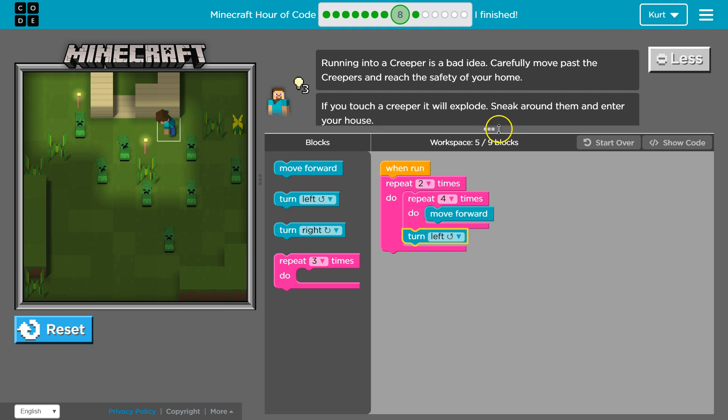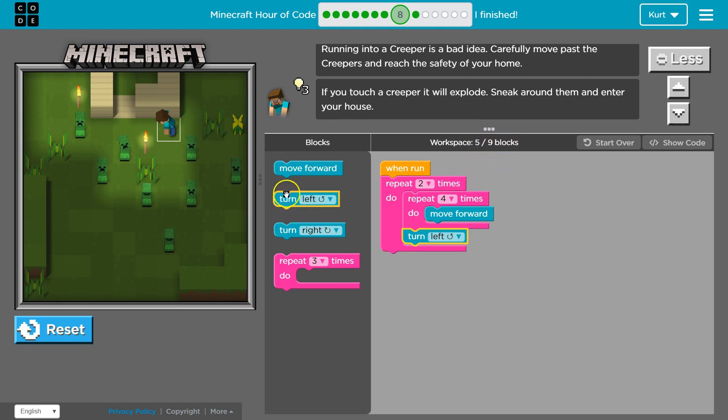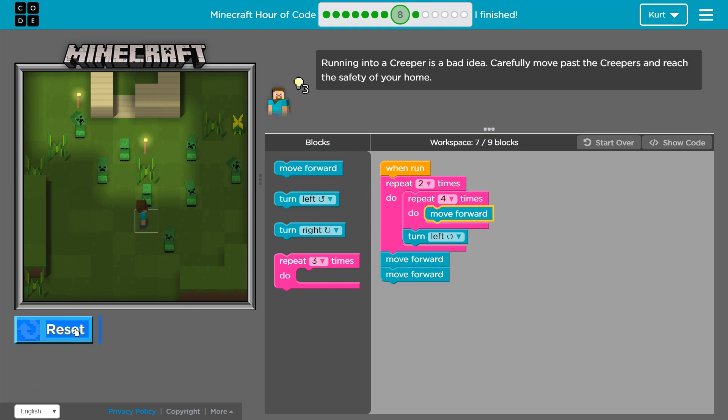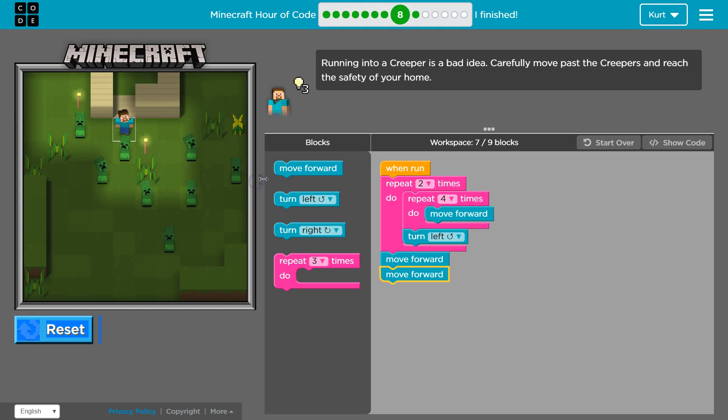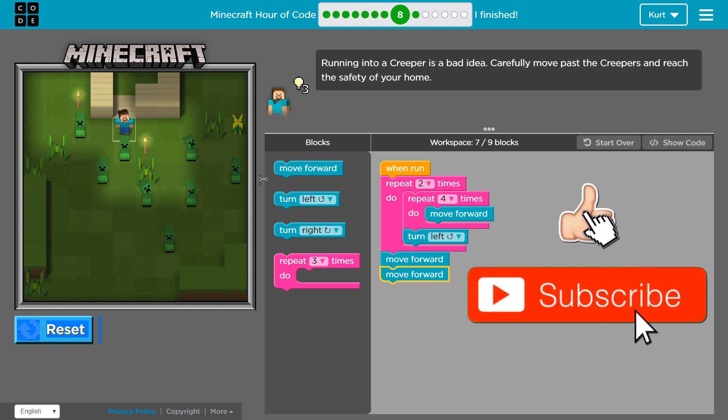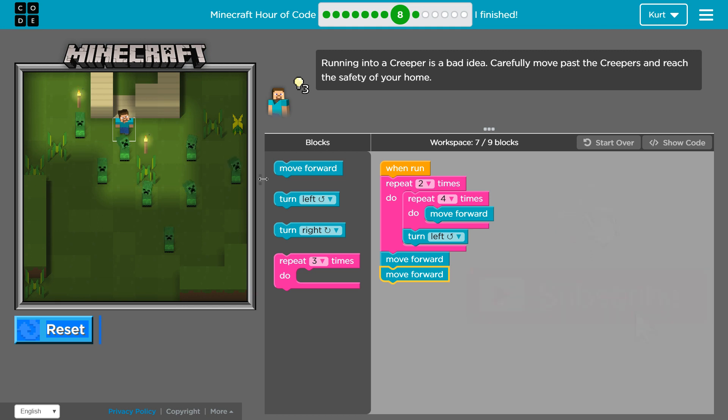And that is looking awesome — we are way under. We're five out of nine. So let's go forward once, forward twice, and I think we're at the door. And we did it — just seven blocks. Wait, it's counting us as six. Let's go ahead and check it out. And that's what worked for me. Awesome, let's keep going.